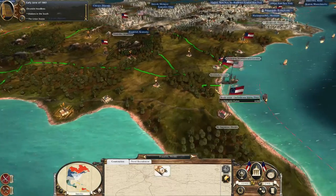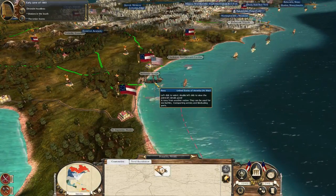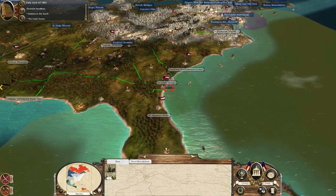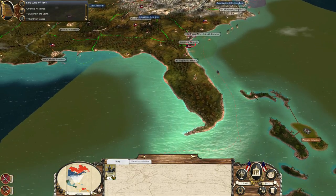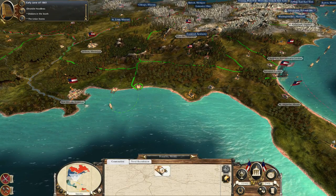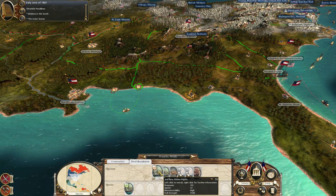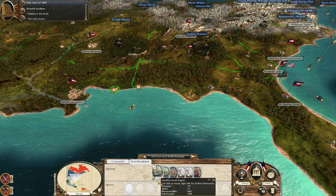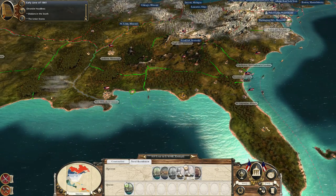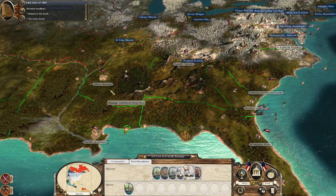I want to deal with this ship, so I'm going to look at my ports near Pensacola that I can use to build some forces. We're going to go with a couple of steam frigates, which will take some time to build, but once those are complete I'll send them around and see if we can deal with that ship outside of Savannah.